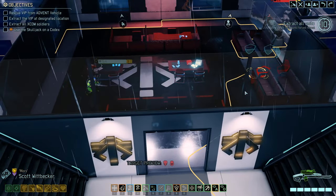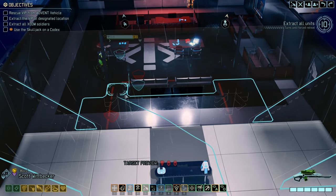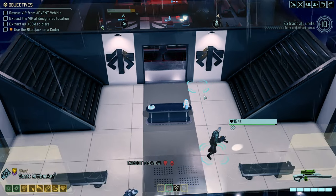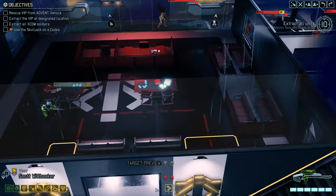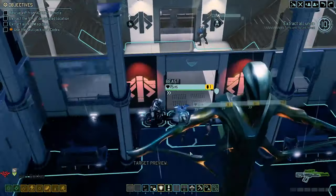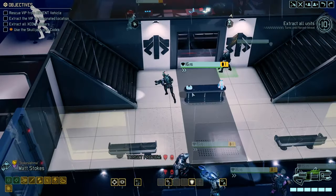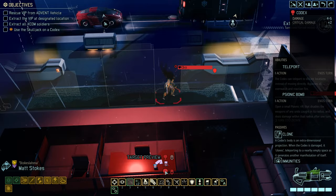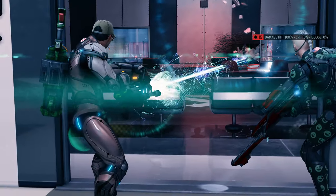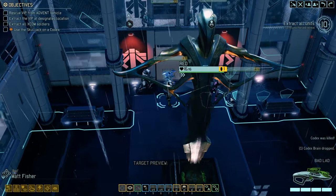We've got Stunlancer, Trooper, Codex. We've got no shots on anybody from here. I'm sure we will have from here. My target preview is coming up, so that's OK. Let's give him a couple of shots. Probably should have moved him further forward. Codex... 67%. These aren't great. Let's get Stokes in on the act. Still only 70%, but he has got Hail of Bullets. I would like to make sure on that Codex — don't want it splitting. We have got Tactical Analysis, which does help us. They only get one move.